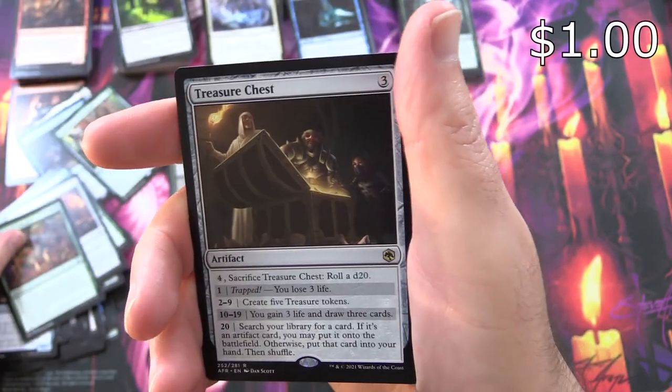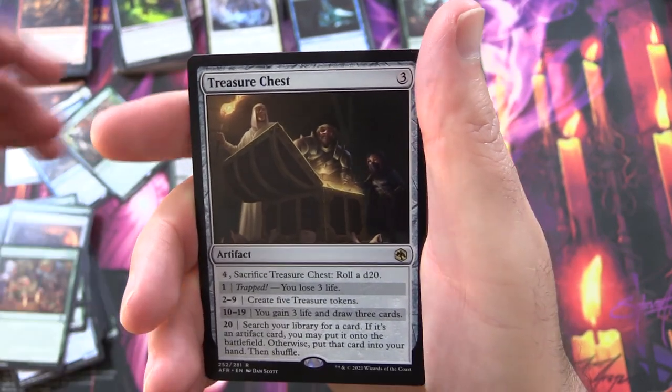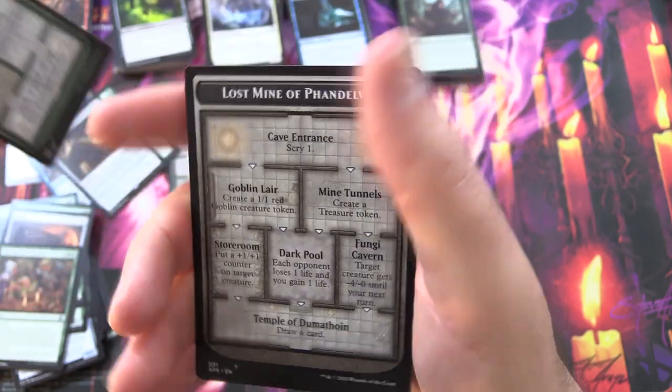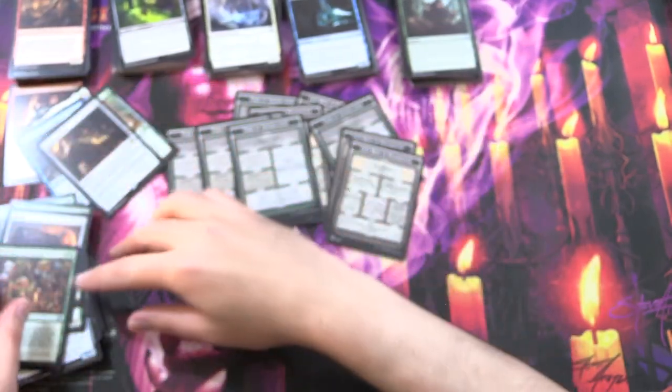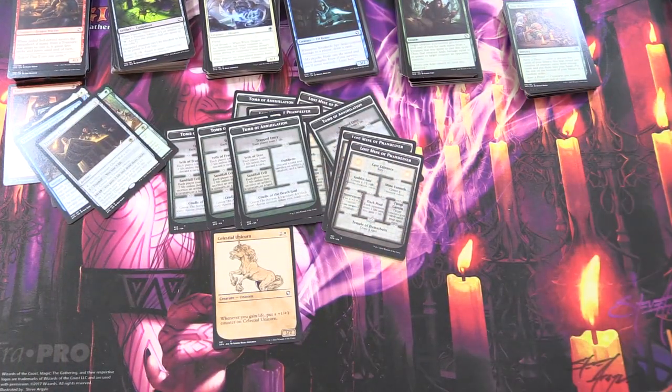You meet in a tavern — fun theme. And Treasure Chest. The final cards: Tomb of Annihilation and Lost Mine of Phandelver. No mythics in these. So I'm going to say you probably don't want to waste your money on these, but let me know in the comments if you agree or disagree. Hope everyone's staying safe and healthy. Thanks for watching, have a great day.